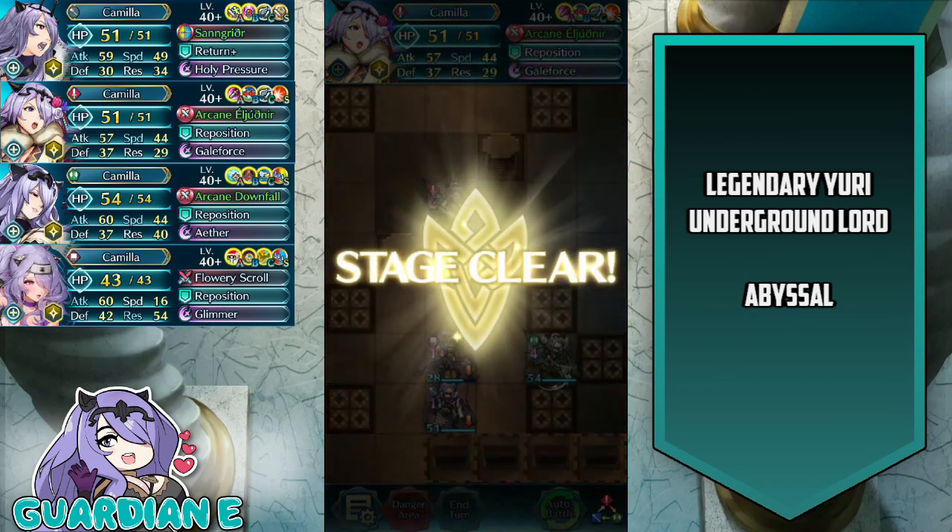That is the strategy I employed with Camilla Emblem to clear Legendary Yuri on his very own Legendary Hero Battle on Abyssal Difficulty. Let me know in the comments below what strategies and teams you ended up using to clear this Abyssal Level Challenge. Hopefully you enjoyed the video — if you did, please consider leaving a like, a comment, and subscribing for more Fire Emblem Heroes content. We thank you all so much for watching, and until next time, let's protect those skies.